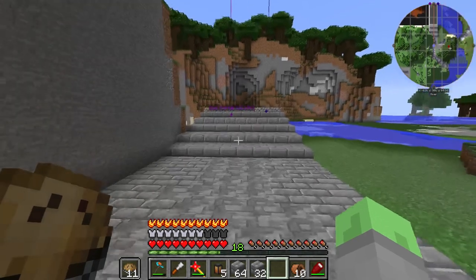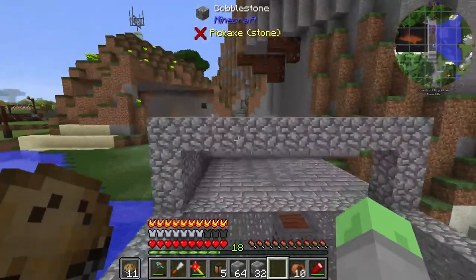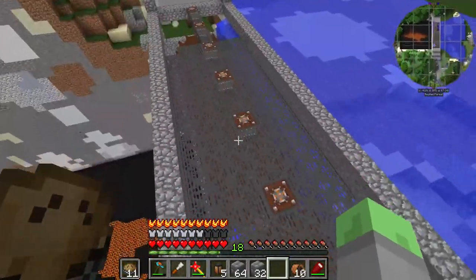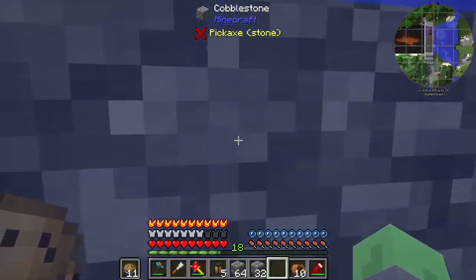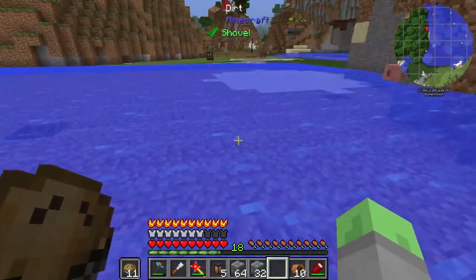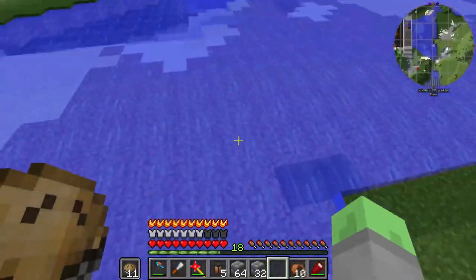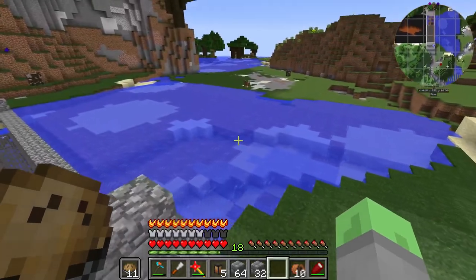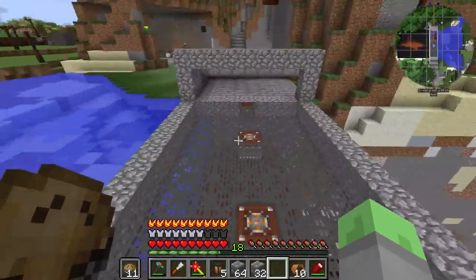I've been thinking about raising the height of the floor of the dam by a few blocks, to make it look a little more realistic - normally the water does not go straight up to the level of the dam. But we are stuck with this water level because of the water level of the river over there. We can make the area underneath the water deeper and raise everything else, but we can't change the height of the water.